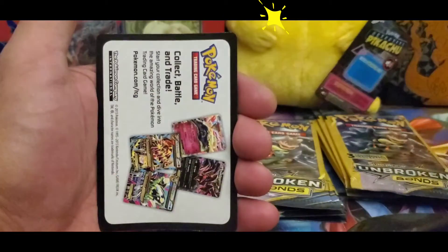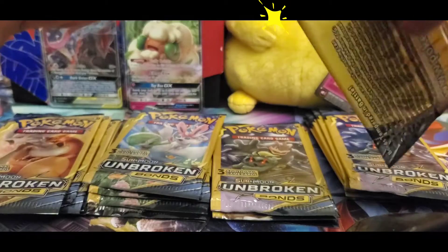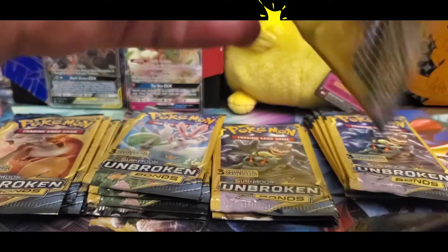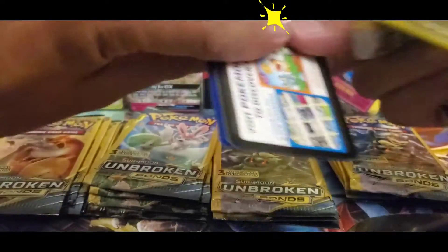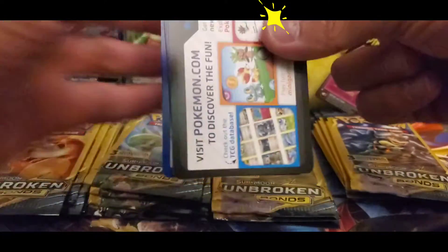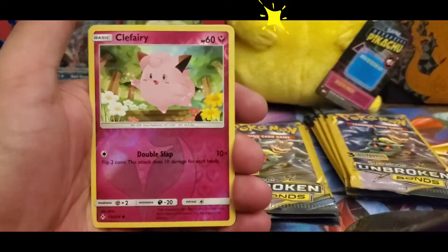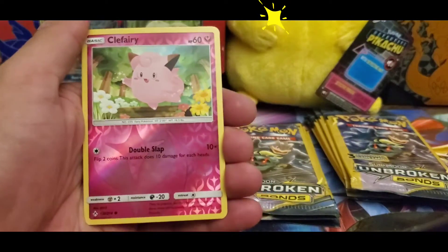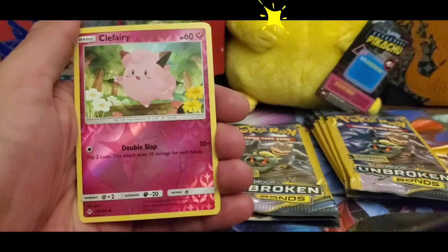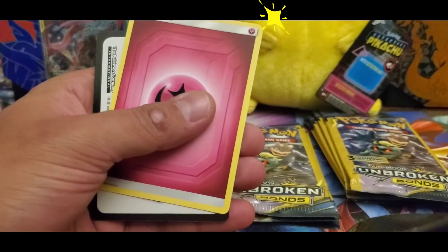Venipede and Tyrogue. If you guys have a technique for this, let me know — I tend to struggle a little bit when it comes to these packs, but hopefully we do all right here. So we have a Clefairy reverse here and the Fairy Energy as well.